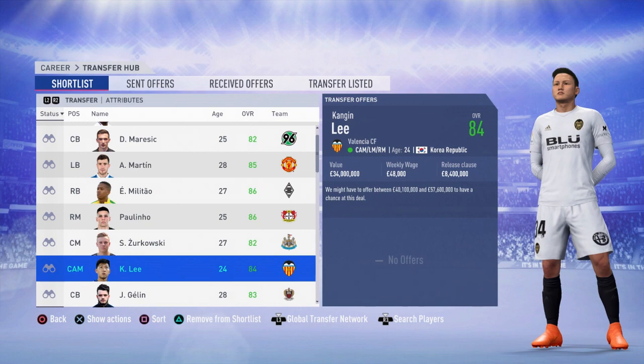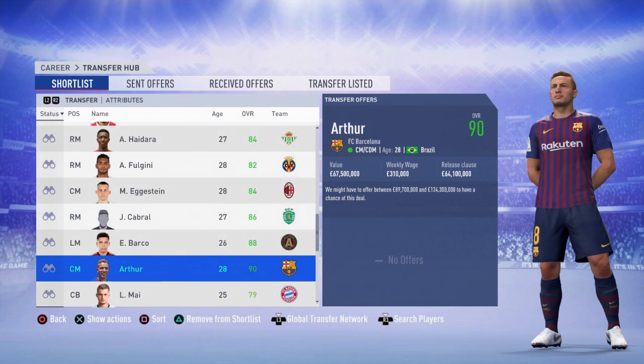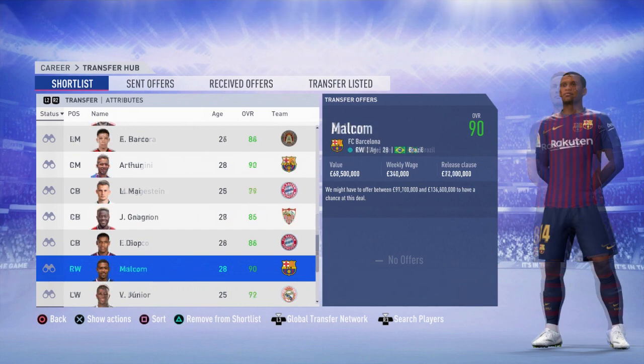We've gone through maybe 15 to 20 players already and we're still not done — there's still about another minute's worth of players to come up. Kangen Lee — another hidden gem from Valencia — valuation of between 40 and 50 million, release clause of 8.4 million. Arthur's release clause doesn't look too different from his valuation on screen, but Barcelona are going to ask for a lot more. The valuation shown and the actual amount you have to pay are very, very different. The CEO reckons you'd be bidding between 88 and 120 million — you can get Arthur for 40 million.